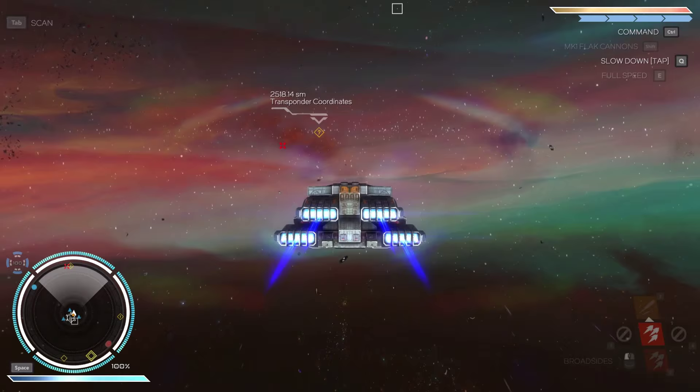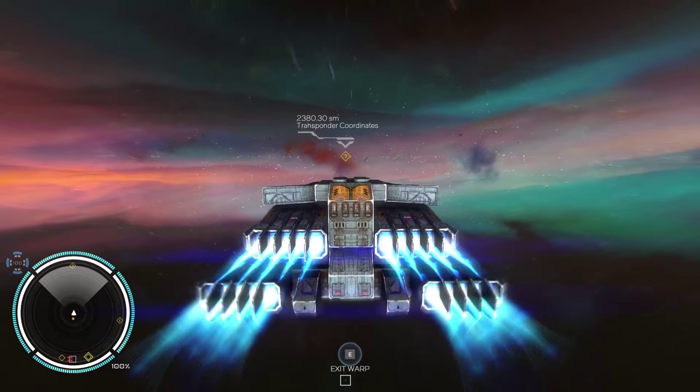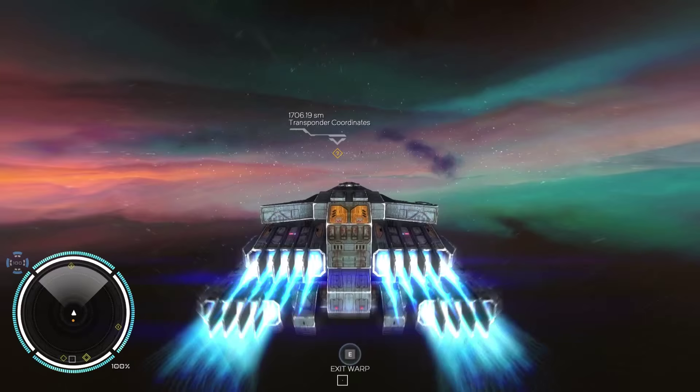That's going to be our next target. If we find any distress beacons on the way, we'll check them out. I got 13,000 credits right now. I'll probably save up to upgrade some of my defenses. We could use a hull upgrade, or I could save up for a better ship - we'll see how much money we can get.